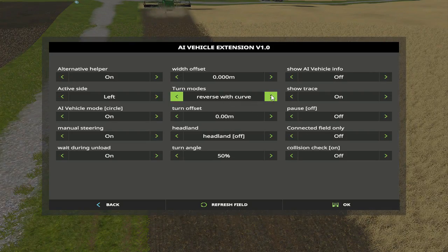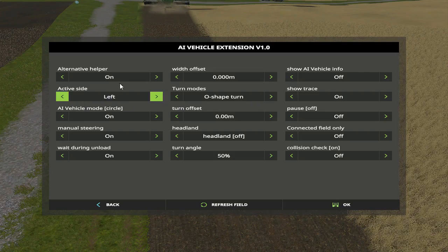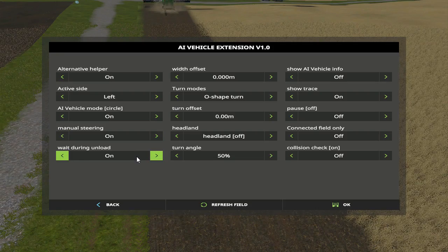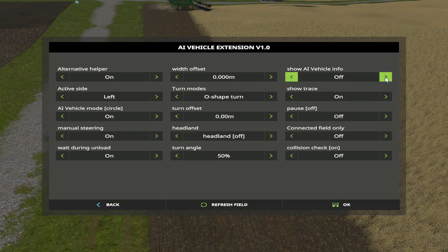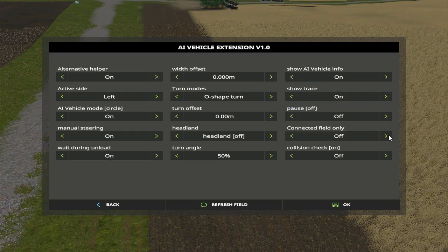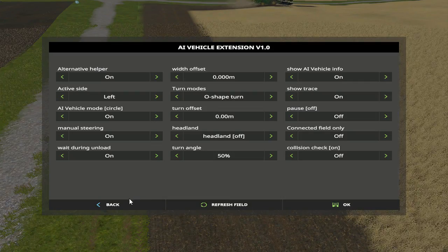Alright, I need to put him on the... oh, shake turn. Wait during unload — okay. Turn mode: string headland. Turn angle three percent, so maybe I... show trace, I don't know what that is. Pause, close. Connect fill only — okay, refresh. Back.